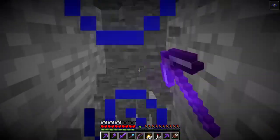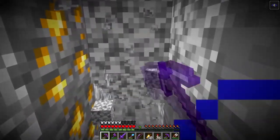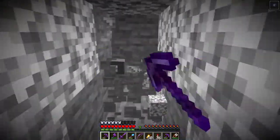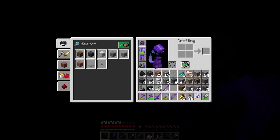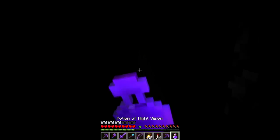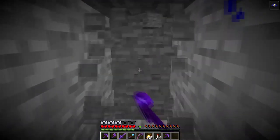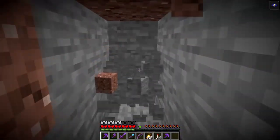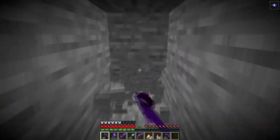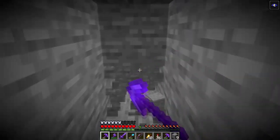I just did some Googling and apparently the lush caves themselves aren't actually in this update — the blocks for the lush cave are, but not the lush cave itself. So we're only going to spend a little bit more time underground. There's only one other thing I'm looking for, and that's actually the crystal geode — the amethyst, the crystals — because that is introduced into this update. So the crystals we can find, and I'm just going to dig until we find one of those.